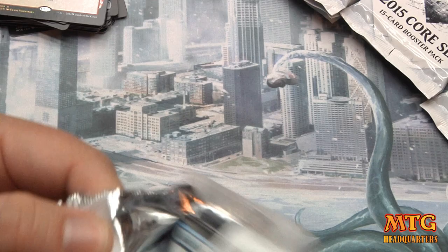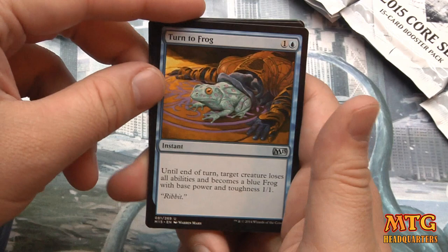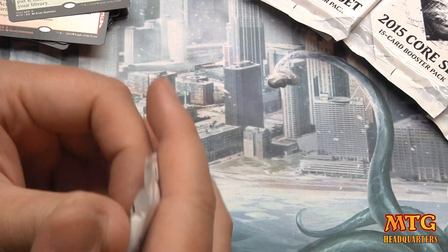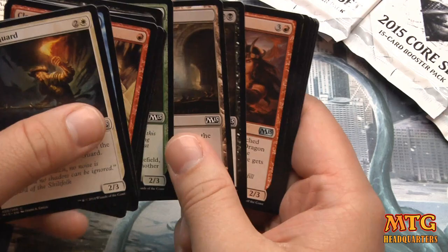We are really holding out — to get any value out of this box we need a really strong finish. Sometimes you have boxes like that. Turn to Frog, Cone of Flame, Paragon of New Dawns, and a second Chord of Calling — okay, fine by me. It's probably only like four or five bucks, but that's why they reprint stuff — it was a card people needed and twenty to thirty dollars was too expensive.